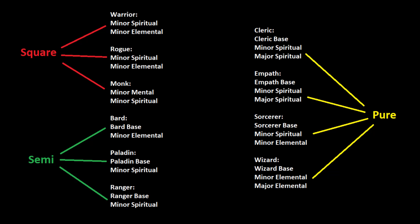The four pure professions can learn from three circles each. Clerics and empaths are the only ones that can access the Major Spiritual circle. Wizards have Major Elemental that's unique to them, and sorcerers take the best of both worlds, dabbling in Minor Spiritual and Minor Elemental.